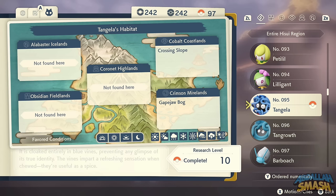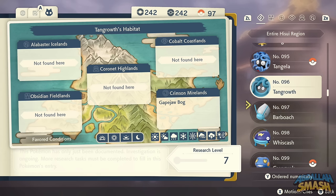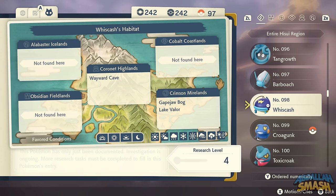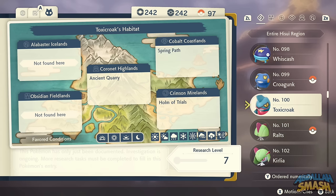Tangela — if you level it up so it learns the move Ancient Power, it will evolve into Tangrowth, or catch one outright. Barboach and Whiscash are going to be in Wayward Cave and Crimson Mirelands — very easy spawns. You'll also see tons of Croagunk and Toxicroak in Crimson Mirelands.